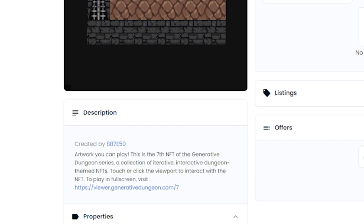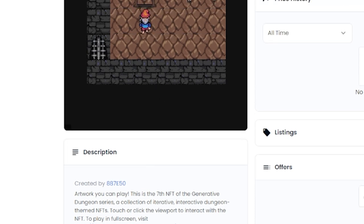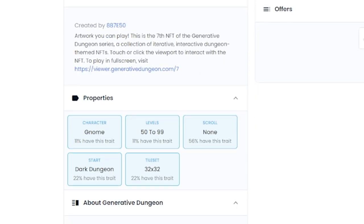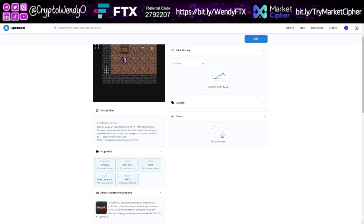My character is a Gnome, levels 50 to 99, scroll: none — 56 of these have this trait. You want to look for rare traits when investing in NFTs. Down here is the tile set: 32x32, with 22 having this trait, and Start Dark Dungeon — 22 have this trait. So the rarer things are the Gnome and the levels. Generative Dungeon is basically artwork you can play, which is amazing.